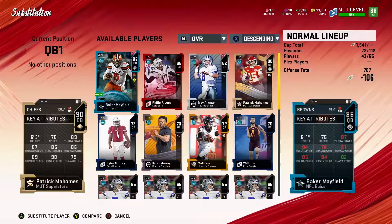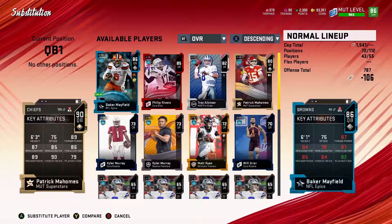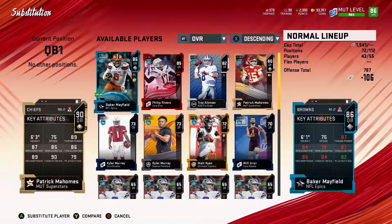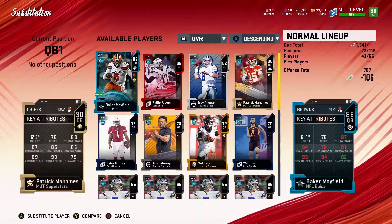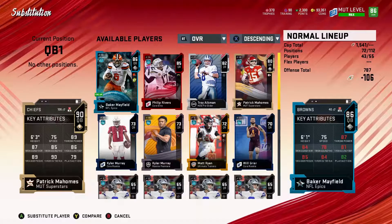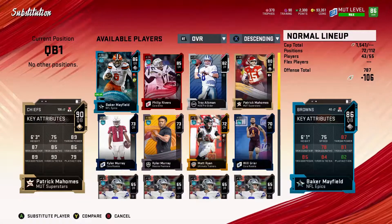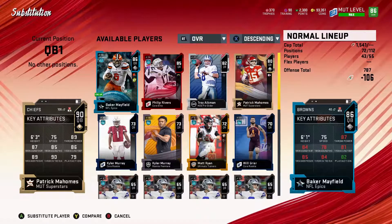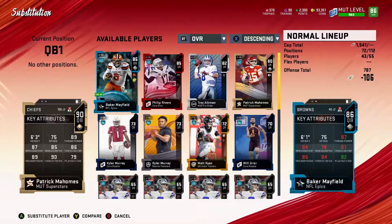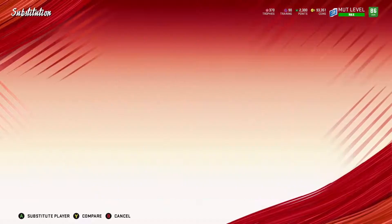Looking at Mahomes' stats: 89 throw power, 86 throw deep, which helps a lot, and 85 to 87 accuracy mid and short. The only concern is his play action is 79, so he will miss throws at times. But his deep accuracy is clean — where with Baker Mayfield my receivers had to go back and fight for the ball, Mahomes just dots it right into their hands and they keep running.